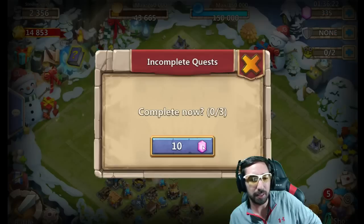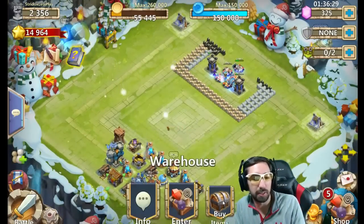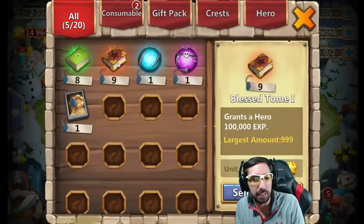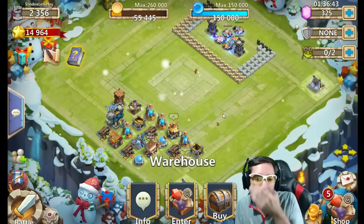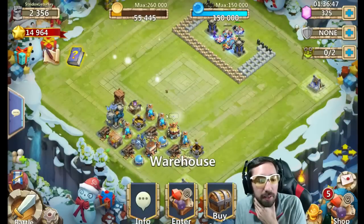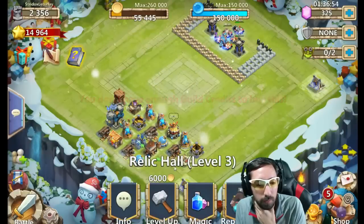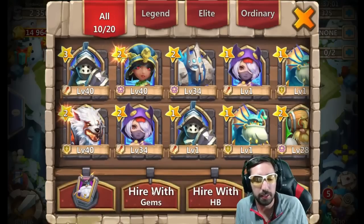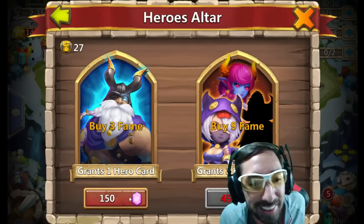I'm gonna have to gem, man — ten gems. I'm gonna have to redeem. Let's go. We've got some books out here. Let's take a look at our warehouse. 27 fame. We've got a dungeon entry card. We've got some nice books. The struggle of a startup account guys, the struggle. What else can we do? Got some magic. I would roll, but... should I do 150 rolls? I'm gonna do it, guys. I'm gonna do it. I cannot resist — I'm gonna do a 150 roll. Here we go. 150, go.